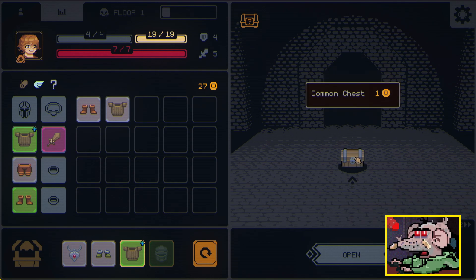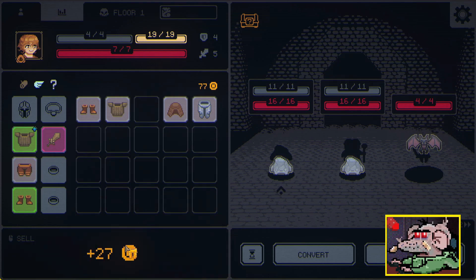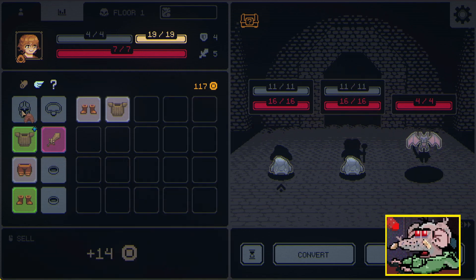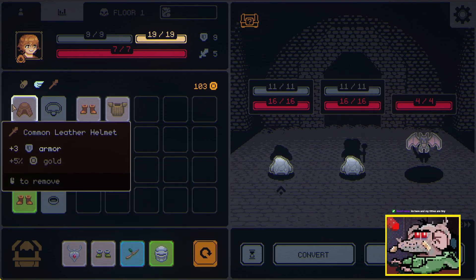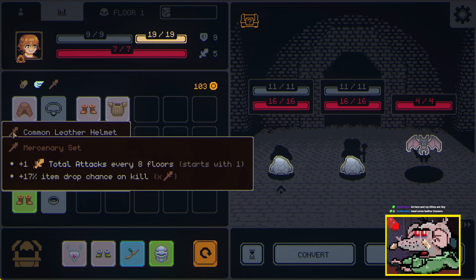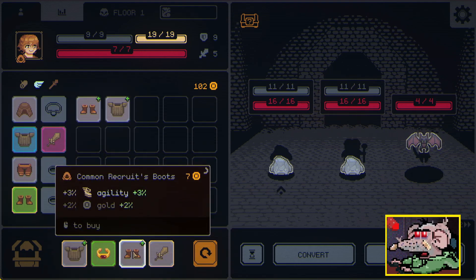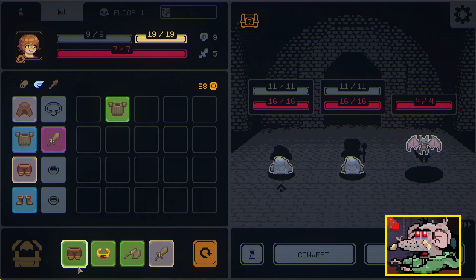We got a common chest! Click open. Golden leggings — plus ten armor but I like what I'm wearing. Leather helmet gives three armor, we can wear that. Eight armor total. Mercenary set: plus one total attacks every eight floors — interesting. We need the leather trousers, the common recruit's pants. This upgrades with this — wait, this is just a better version. I'm spending money.